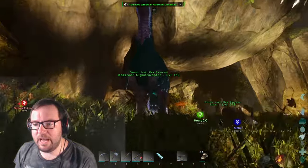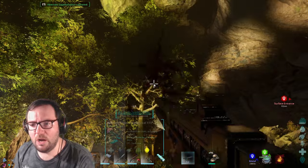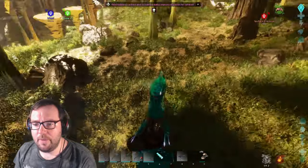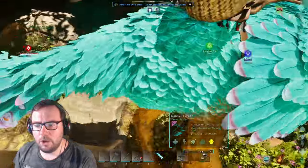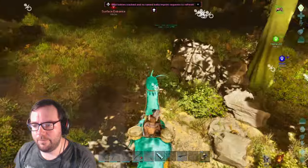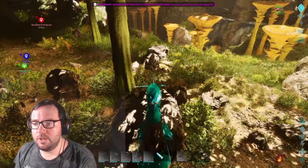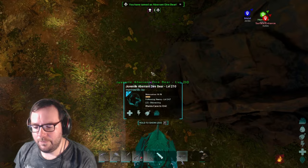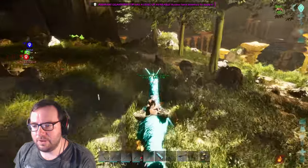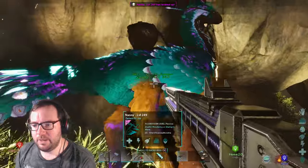The dire bear has been tamed — it did lose a level but that's fine. This is the wrong gigantoraptor — we want Nanny. Let's search out the babies. Claim the kid — at least the mutated one. We got the mutated one with a bunch of levels. There's another one — there we go, we got some extra levels. Thanks to Nanny we've got extra levels. Good job, Nanny.